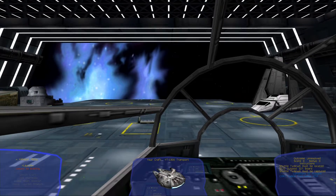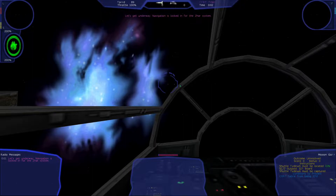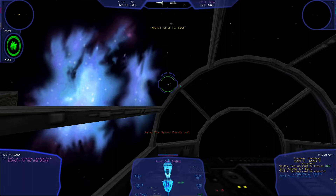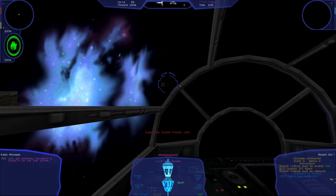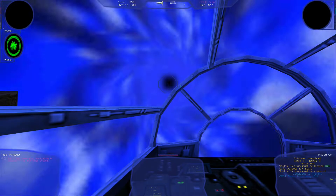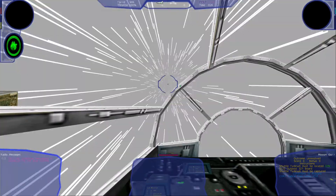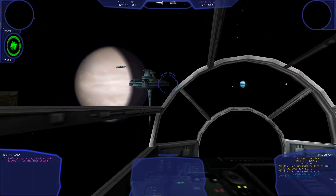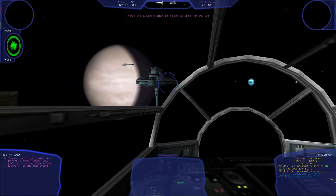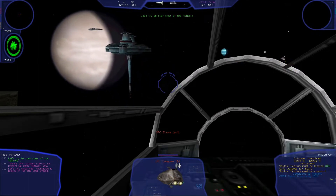Transport leaving. We should get underway. Navigation is locked in for the Jhar system. There's the custom station. I am picking up some fighters too. Let's try and stay clear of the fighters.